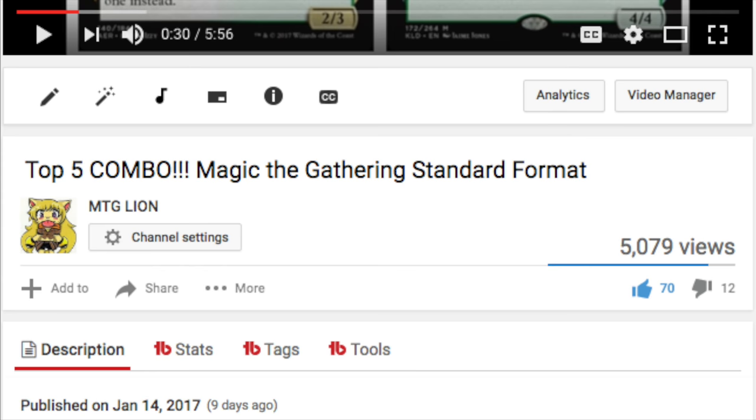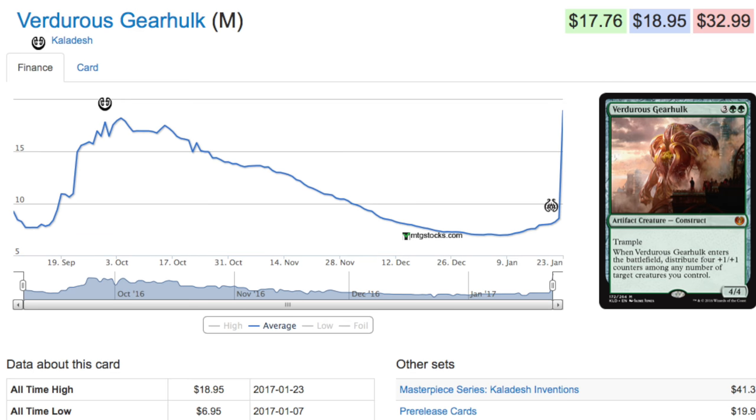This card has been seen in Standard, and therefore its price point is now much, much higher than it used to be. This was 9 days ago when you could have purchased the card at an all-time low on January 7th. On January 14th I said this is a great combo, and now the card is $19. Around the 14th it looks like it went slightly up, probably $7 or $8, but definitely not over $10 until recently. So you could have picked it up from the 7th all the way until right before the spike.